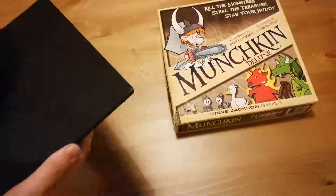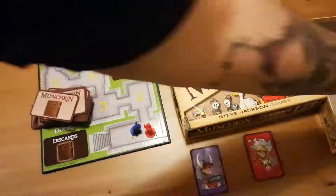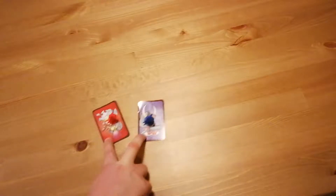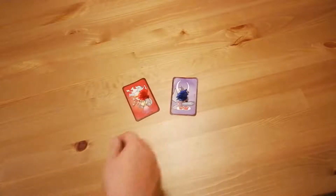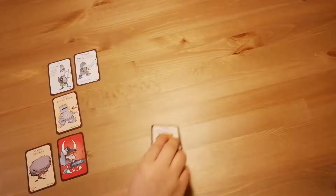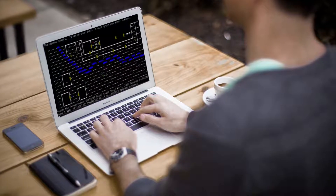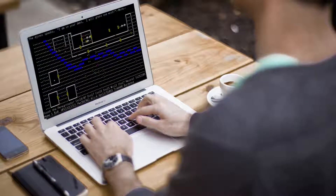Munchkin is a dungeon crawling card game for three to six players where the main goal is to see how many friends you can lose by the end. Actually, it's a card game where you each control your own little Munchkin. You've got to make your way to level 10 by betraying the other players, murdering monsters, and collecting better and better gear — basically just like a real dungeon crawling CRPG.